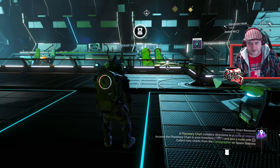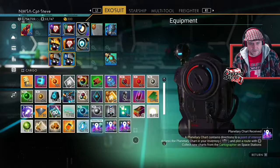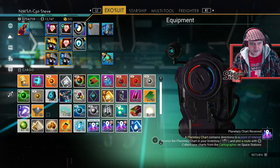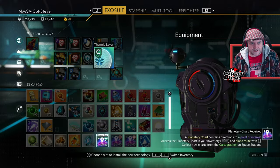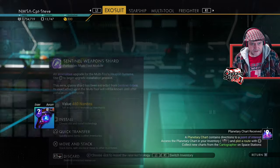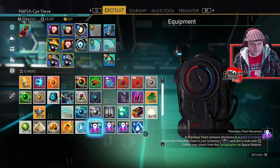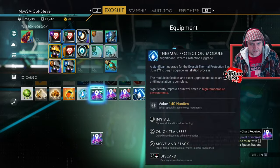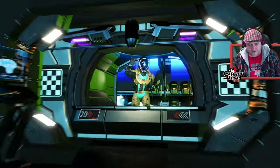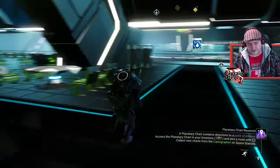I needed to claim that reward — divergence cube and some memory fragments. I'll pop those — optical drill, lovely. Pre-packaged technology — might help if we have to go on a derelict freighter. Sentinel weapon technology — I haven't got a bolt caster so that's going to do a freaking nothing. I think we're about good with technologies. Let's go sell those items so we've got some free slottage before we move on.